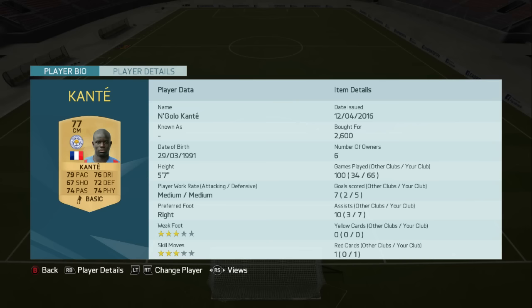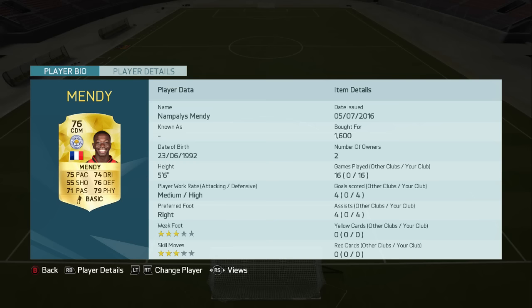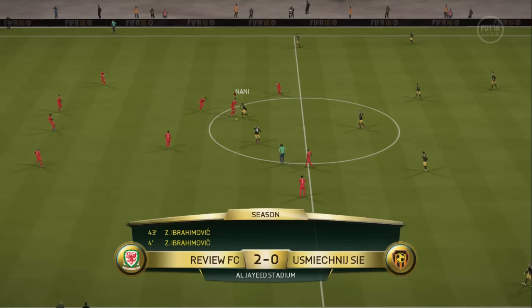A guy named Mendy, 76-rated, 5 foot 6, more or less the same height, very similar in stats and stature. High defensive work rate. I've played a fair few games with him already - 16 games, 4 goals, 4 assists. I decided that because Kante is such a good player, Mendy must be a good player too. So I used him in the transfer squad builder - one of the best midfield players I've used since Kante.